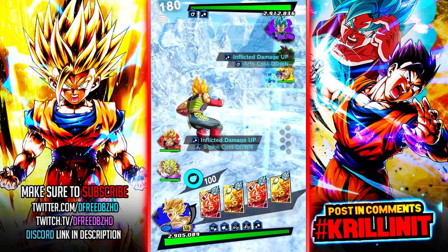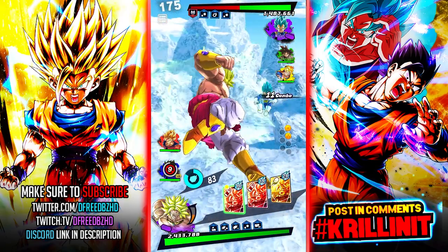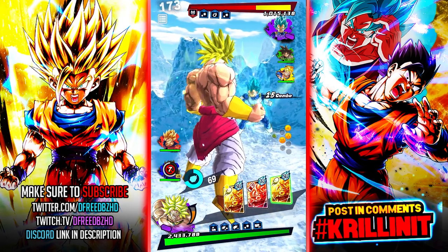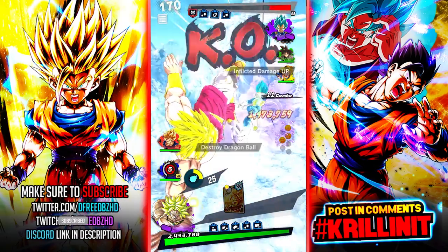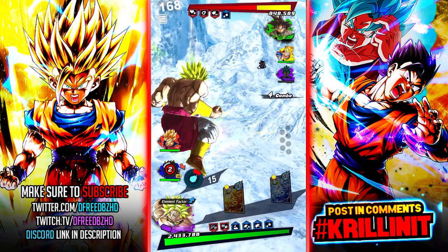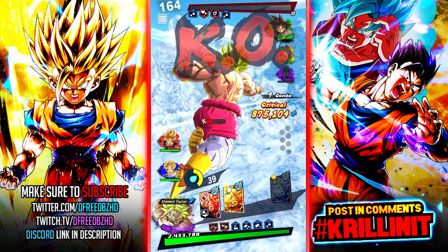Alright, here we go with match one - we have a match versus a Future team. His strategy seems to be pumping up Goku Black. There's some lag here, I wasn't even supposed to do that extra dash forward, it just lagged me into that. And it's a 14-star Goku Black - he ate him for lunch.